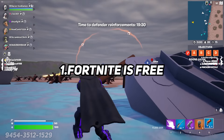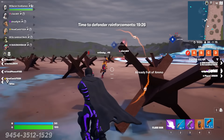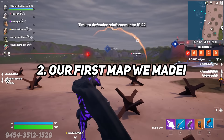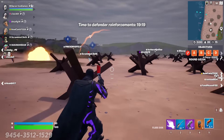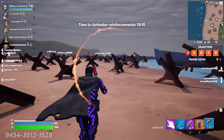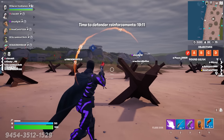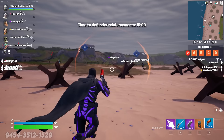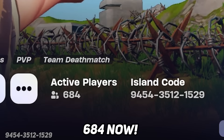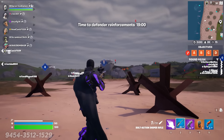Key point number one: Fortnite is free to play and download, and it's multiplayer. Key point number two: this is the first map we've made in Fortnite. Since it's free, it's multiplayer, and we can make whatever we want — well, we made D-Day, because I love D-Day. I love amphibious invasions. This is what the battlefield looks like with 28 people. This map can hold up to 50, and there's over 400 people playing right now. We just hit discoverability and I could not be more excited.